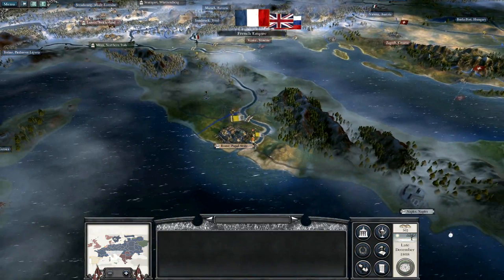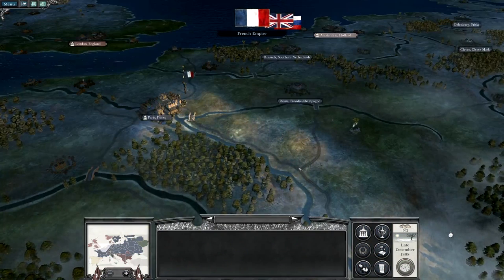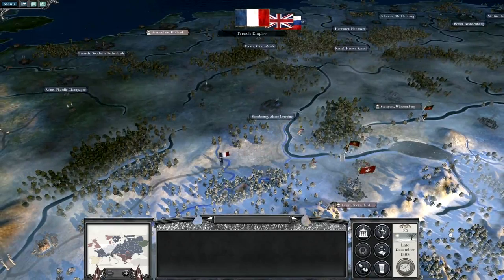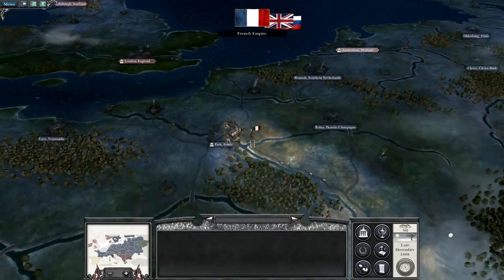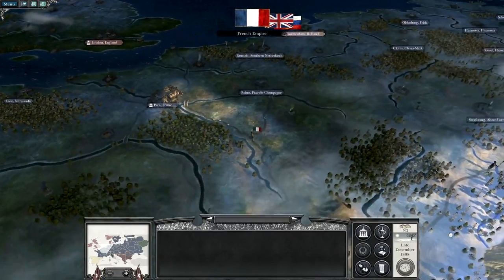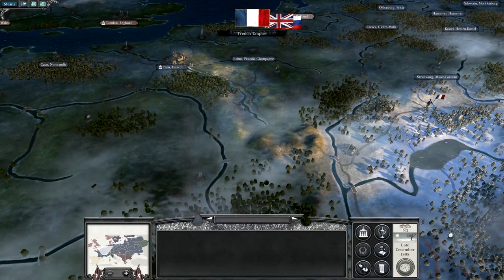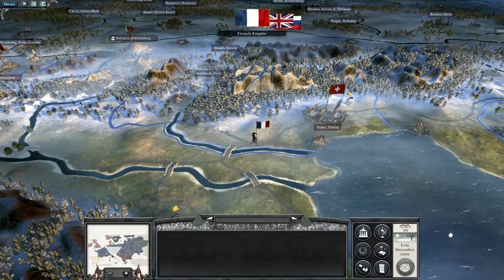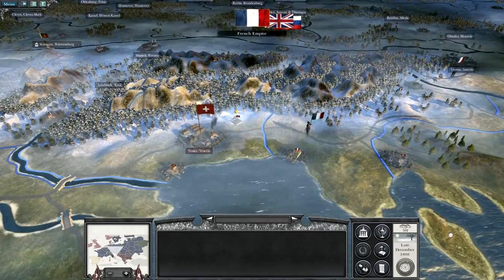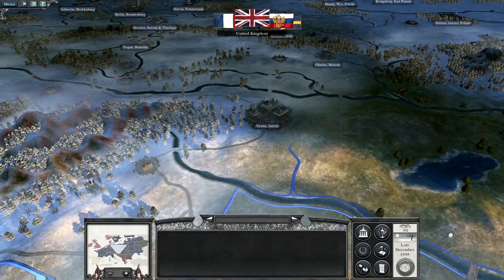I think we'll end turn and see what happens. Things are looking up already. I've just got to try and deal with the French — at this moment in time I can't take them out because they own too much land and have so much money and so many armies. What I could do is take Italy, strengthen all my borders, and try to ally myself gradually with all the enemies of France, unless of course they decide to declare war on me at some stage, which I always fear — but they haven't this turn.